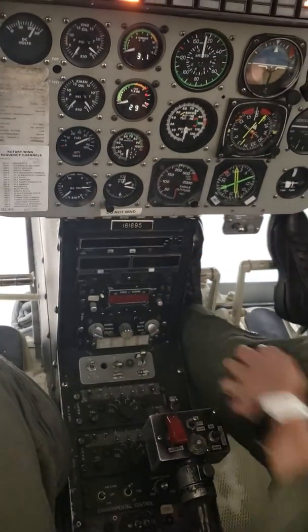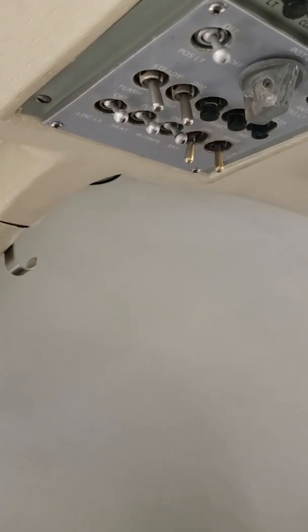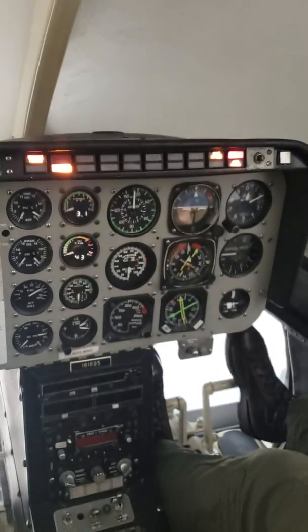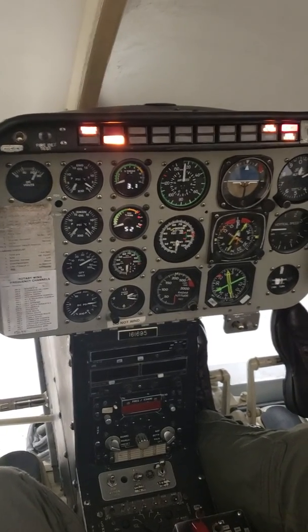Fuel pressure in the green. Battery switch — on. That also depends on if you're doing a GPU battery start. Clear right, no tie downs. Clear left, no tie down.